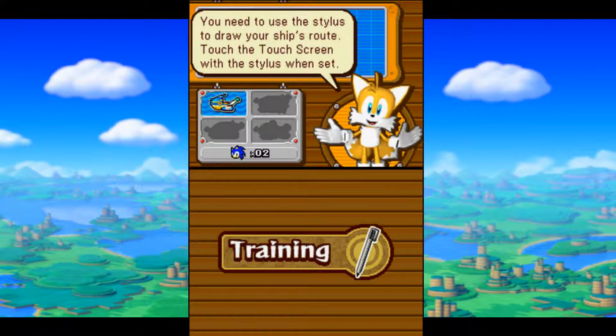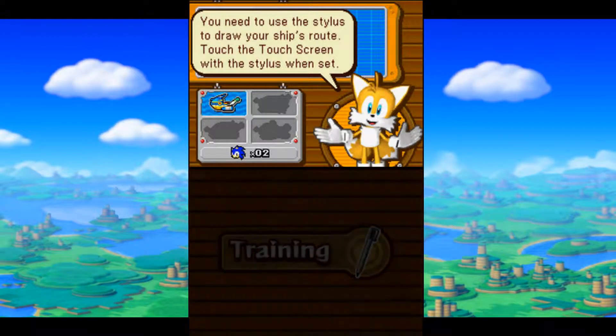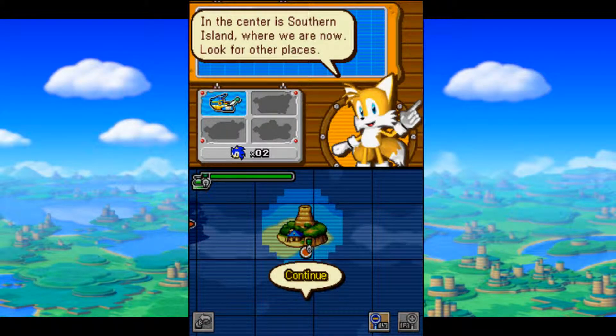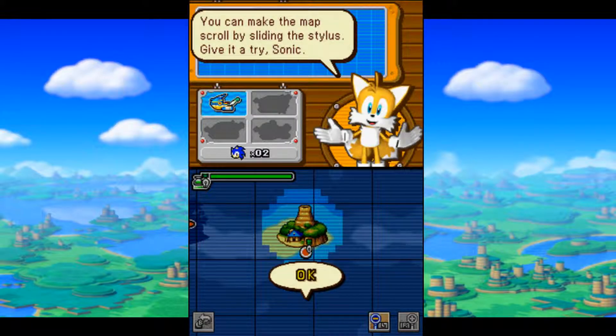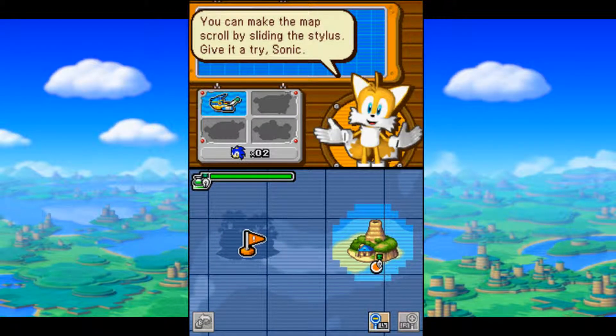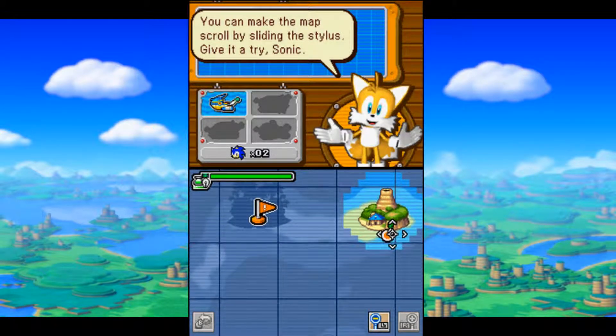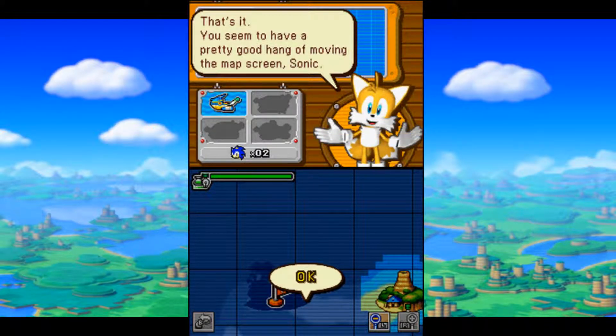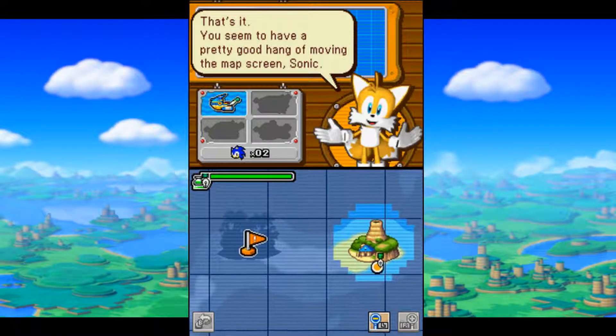You know, you need to use the stylus to draw your ship's route! Touch the touch screen with the stylus! Okay, let me get my stylus out — begin! This is a map of the world! You can use this to draw a route to your destination! In the center is Southern Island, where we are now! Look for other places — we can make the map scroll by sliding the stylus. Give it a try! Okay! Use the control pad to scroll the map as well! You seem to have a pretty good hang of moving the screen! Yes, I do!